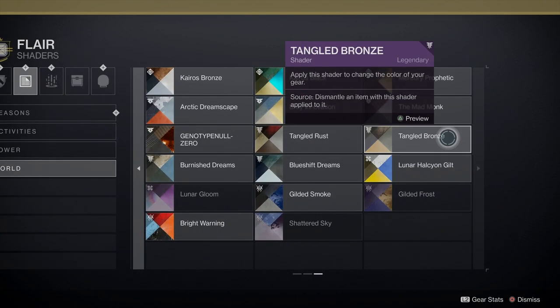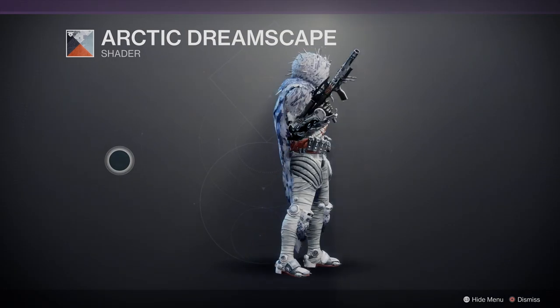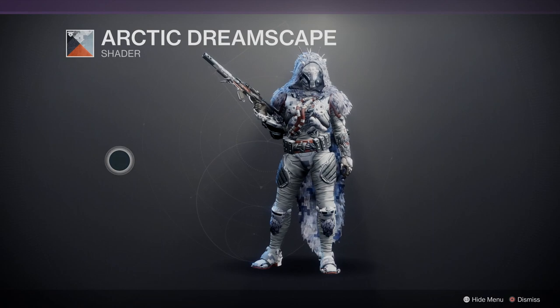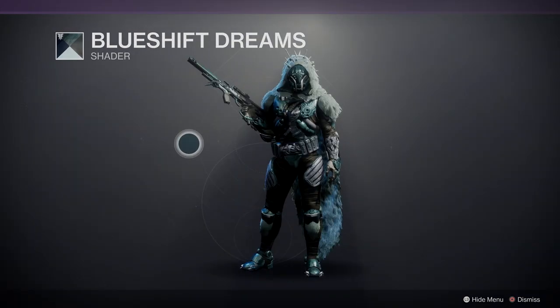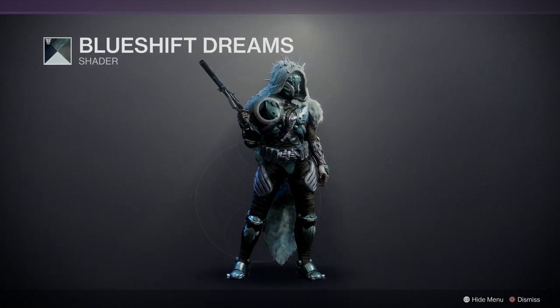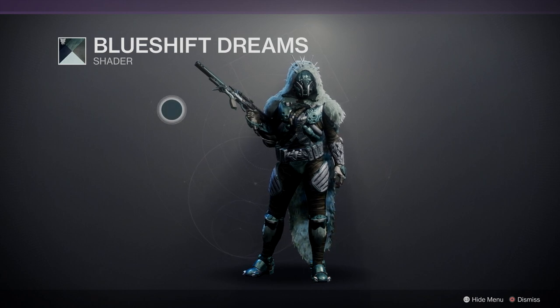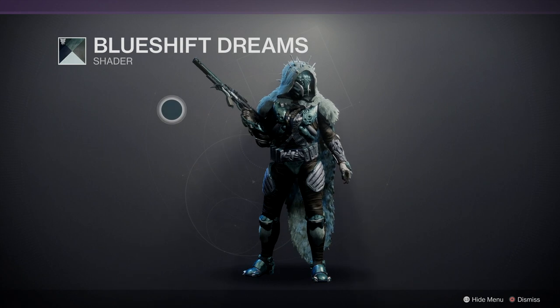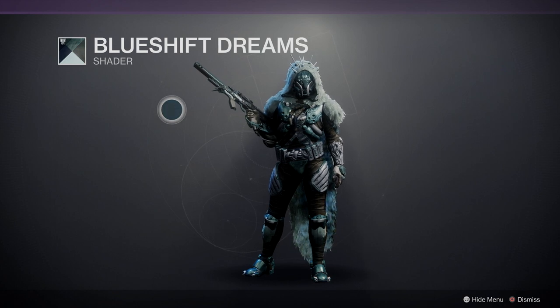Arctic Dreamscape — looks badass, it'd look cool on Mars but Mars is gone. Blue Shift Dreams — let's get one last go. Yeah, that looks really good. I love the blue shift, I love the fact that it moves, it's really cool. Anyway guys, thanks for watching. Sorry it's taken so long to get these up — like I said the drop rate's been abysmal for me. Let me know what your favorite shaders are in the comments below. I'll get the Titan set up as soon as I've got it, and I'll drop the ornaments as soon as I get those. Thanks for watching and I'll see you all on the next one — cheers!